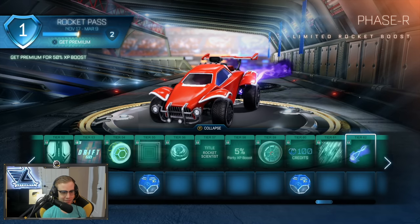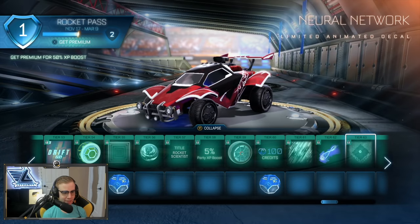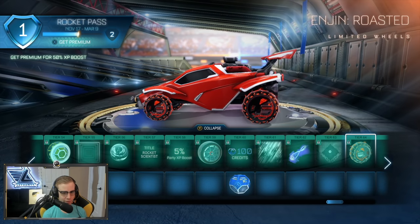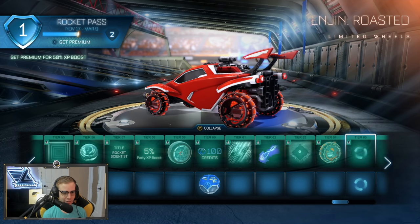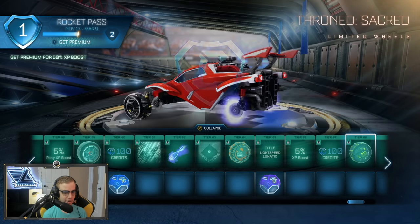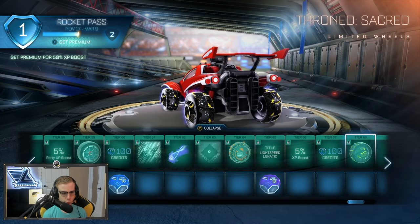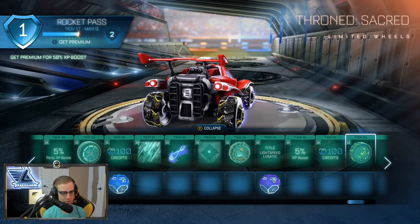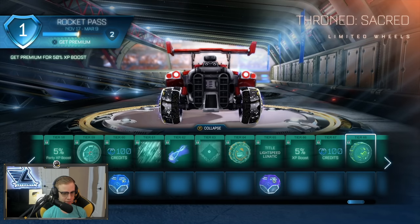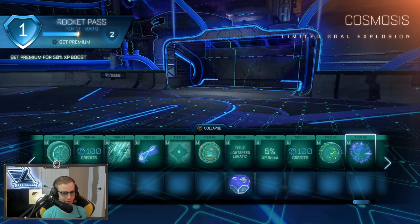Light Speed, and then a title — Lunatic — which all my ranked warrior teammates and opponents need. More XP boost and credits, plus an inverted version of an earlier item. Then there's a wheel with a screen effect where the background image doesn't move but you constantly see something new as you move around — like a weird space effect. Pretty cool looking but I don't think I'd actually wear it. And then... okay, I'm sold.